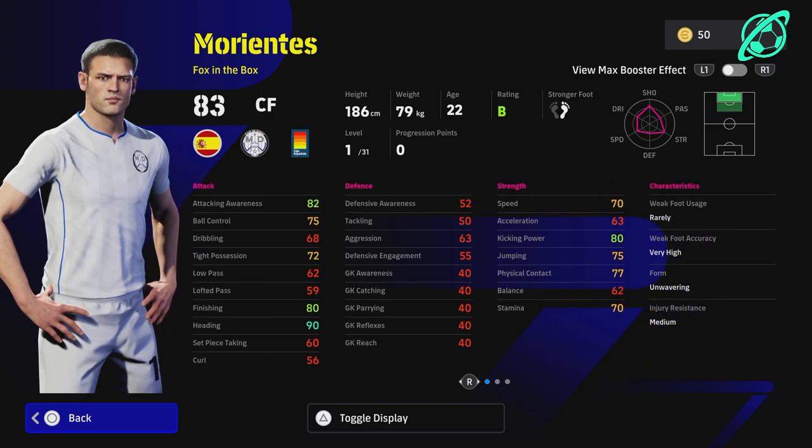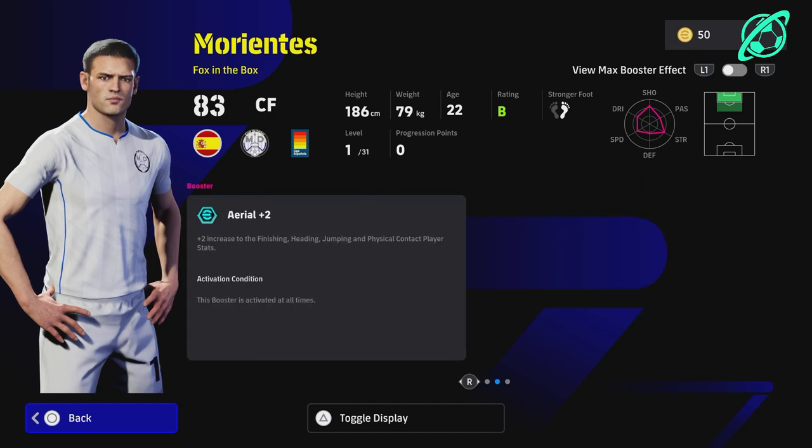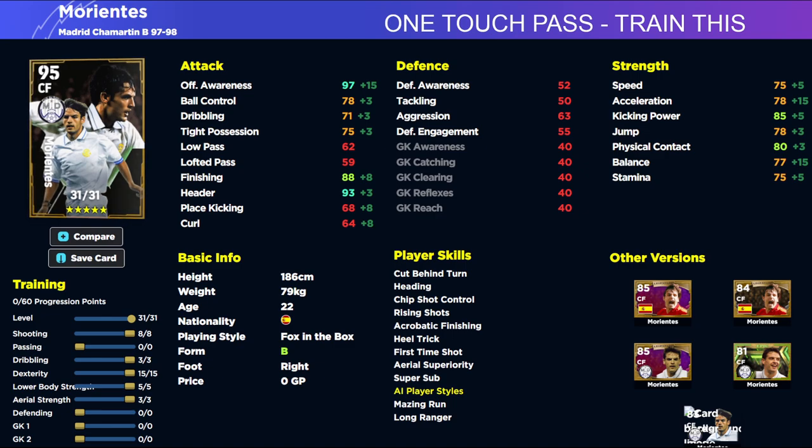Unwavering Form is pretty decent and he has nice player skills. Super Sub is the main one we're focusing on because that really drives what this card can do. Straight off the rip we've got 90 heading, and with the boost we go to 92 finishing and 82 heading respectively. Jumping and physical contact are nearly at 80 at level one and he has 31 levels to go. The first build needs One Touch Pass — he doesn't have good passing but has acrobatic finishing, chip shot control, rising shots, first time shot, heading, aerial superiority, and of course Super Sub.